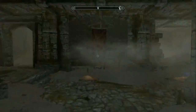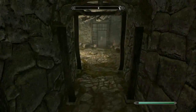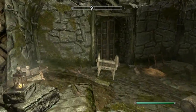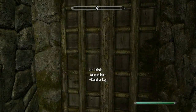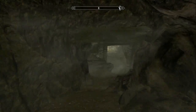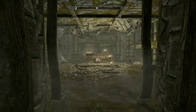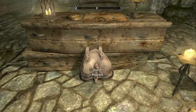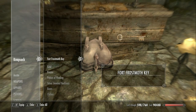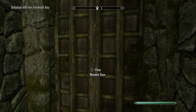After you get there you're going to go inside, take a right, go downstairs, take another right, and straight ahead of you you'll see a door but for right now it is locked. So in order to unlock it we're going to back up a few steps, take a left, go downstairs, take another left right through the spider web area, and then you'll find a knapsack with a table behind it. On top of the table you'll find a journal, and inside the knapsack you'll find the Fort Frostmoth key. Take that, travel back upstairs to the locked door, and unlock it.